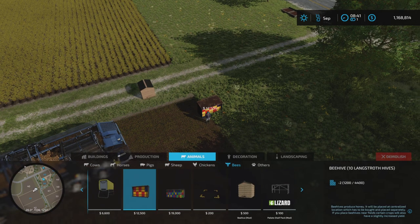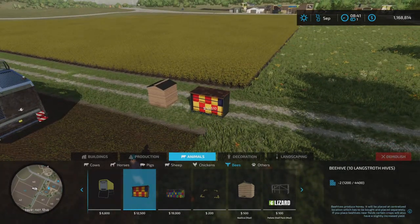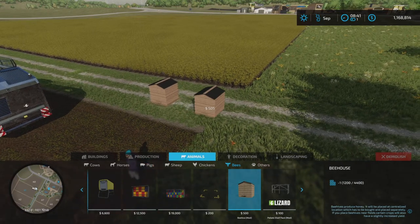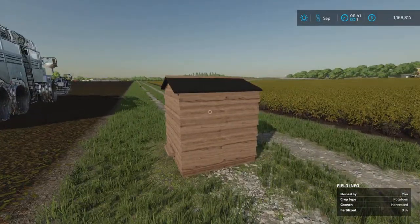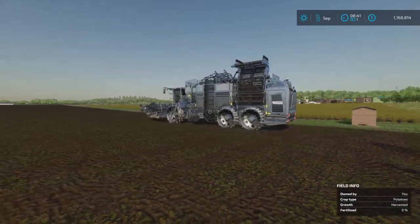The medium size at 12,000 gave me 1.87%. I regret it a little bit - maybe I should have taken four of the small ones, because one small one is giving me half a percent. So four of these would have given me more than the big ones, if that makes sense.